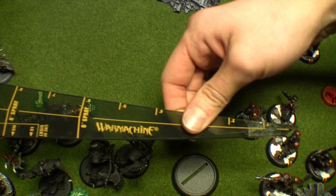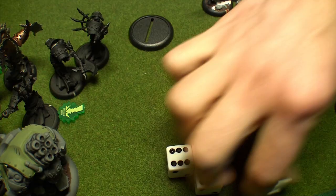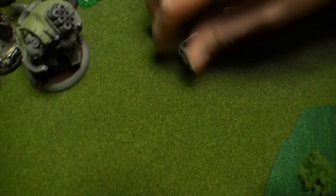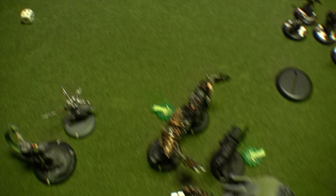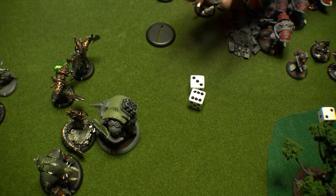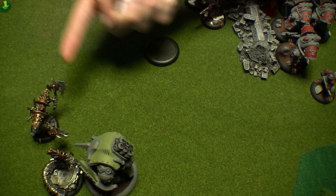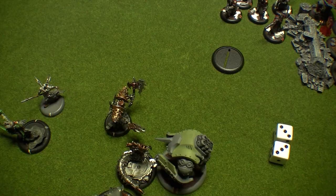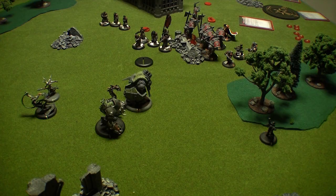Another Winter Guard fires at the Bane Thralls using Grape Shot — the template hits 4 targets. The first fails its tough roll. The second fails his tough roll as well. The third makes his tough roll. The last one fails his. Finally, my last Winter Guard uses Grape Shot on the last of the Bane Thralls. The Standard Bearer is hit and fails his tough roll. The last Bane Thrall is hit and does not get a tough roll, because the Standard is now gone. With Signs and Portents along with Kovnik Joe, my Winter Guard eliminated what was left of my opponent's Bane Thrall unit.